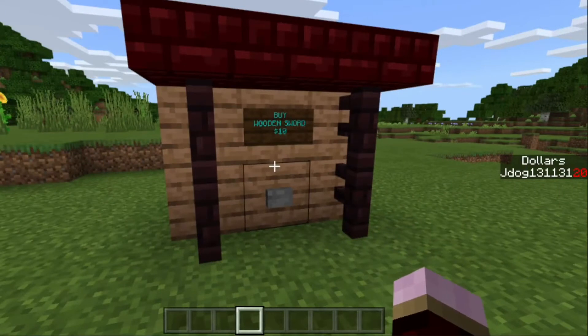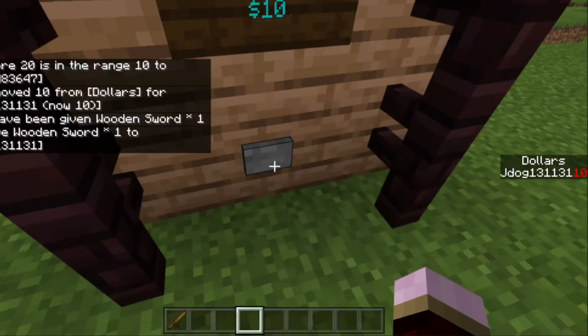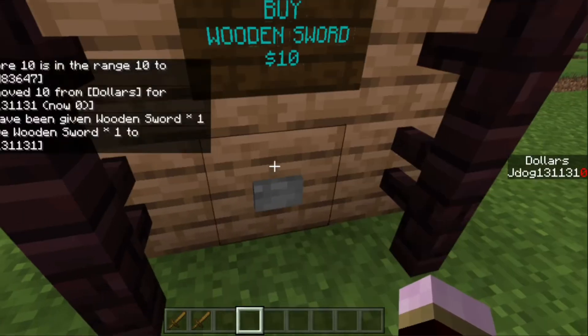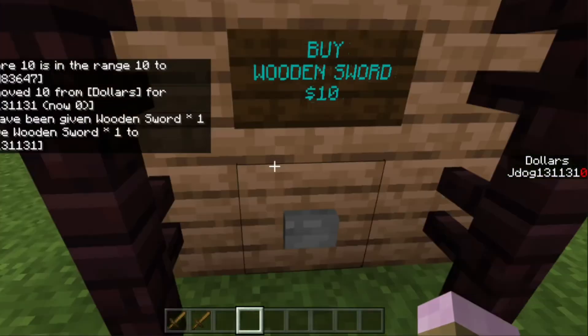Let's get to the demonstration. I've got $20 as you can see on the right, and we'll head up to the shop. It says buy wooden sword at $10. We hit the button — you can see on the left we paid $10, it checked how much I have, and we got given a wooden sword. We've still got $10 so we can get another one by clicking it.